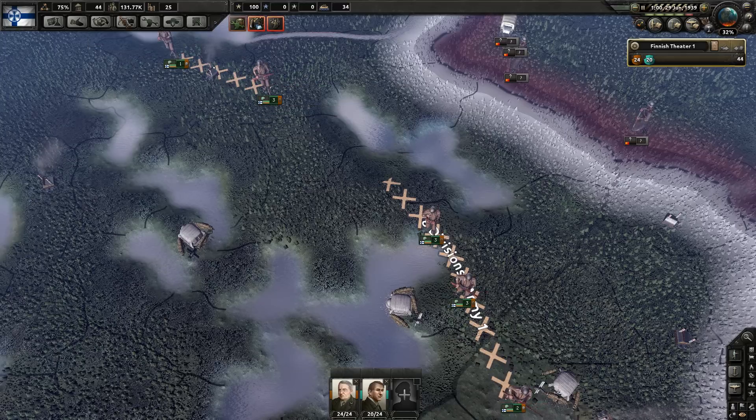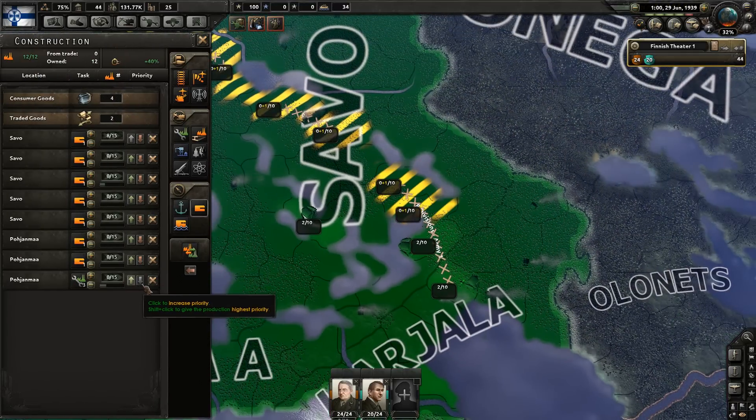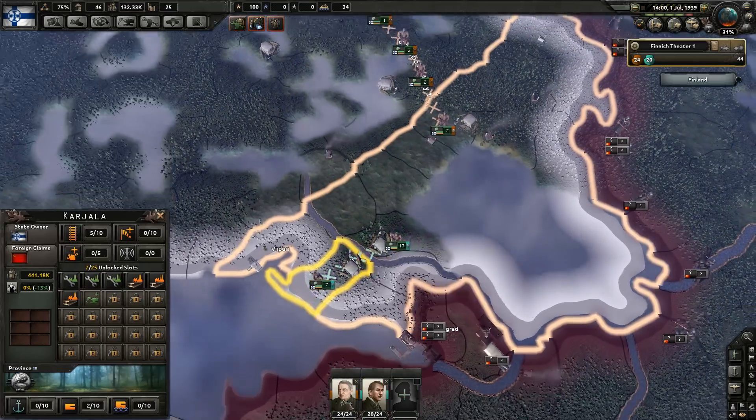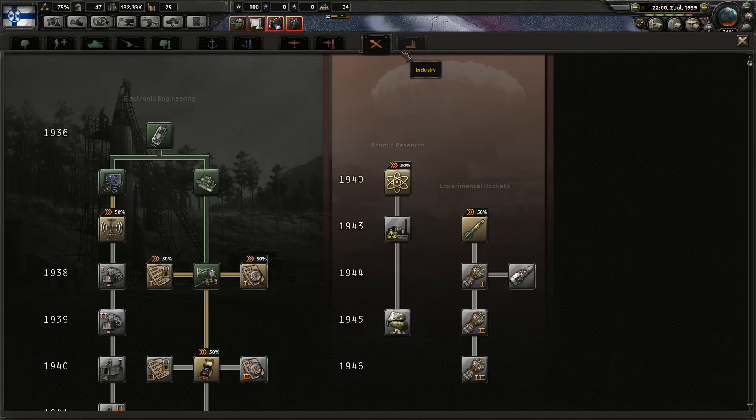Trust me — if the AI sees a gap in your defenses it will go for it. The AI is actually pretty smart with that. The holes that you can't see, the AI will take advantage of them holes.